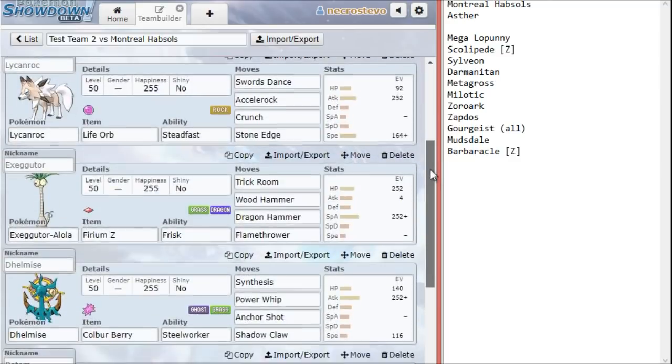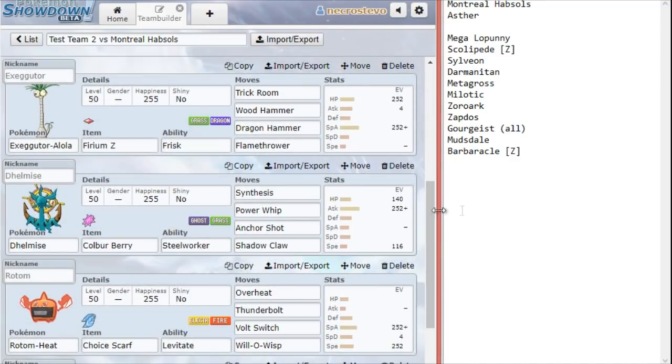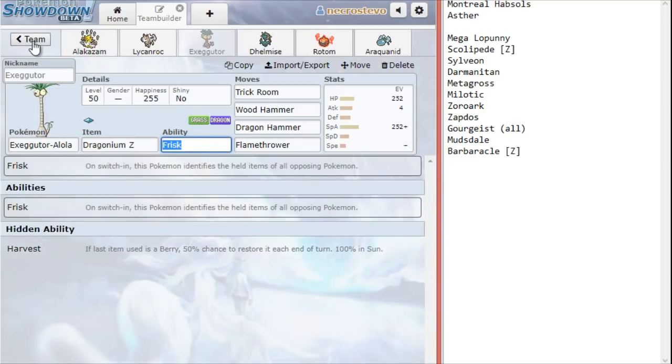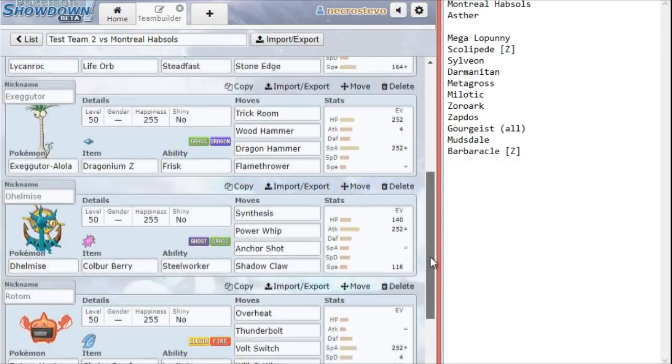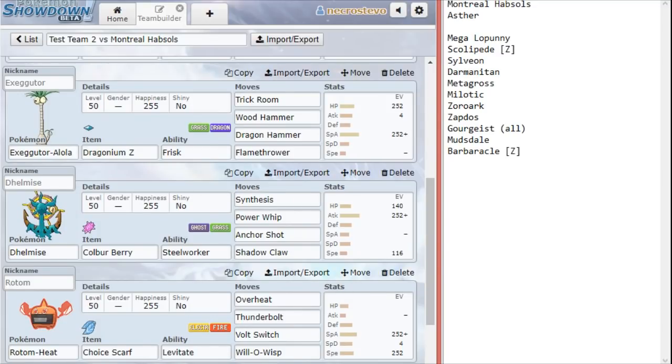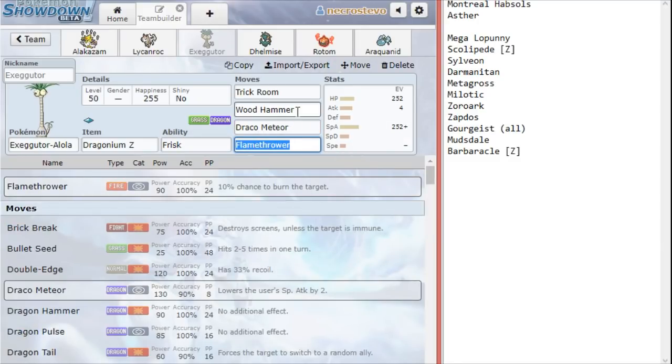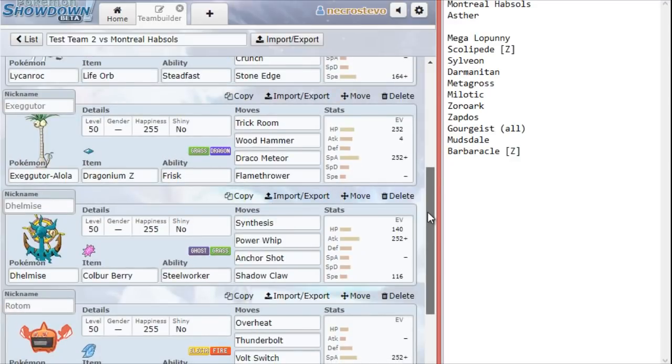Up next we have our Executor. I really struggled with what to put on Executor this week. I ended up going with a specially offensive Executor — this is a typo, I actually ended up going with the Dragonium Z. I tested several sets with the Furium Z, but we did end up going with Dragonium Z. It just seemed more reliable as far as being able to one-shot the Zapdos, or with Trick Room up, just erase one Pokemon on this team — barring Sylveon, of course. This is Draco Meteor. So the Physical Wood Hammer, Draco Meteor and Flamethrower with the Dragonium Z.